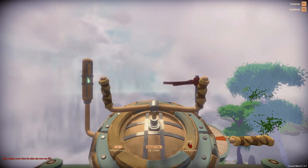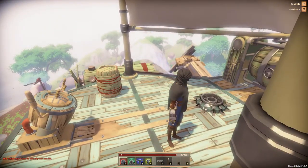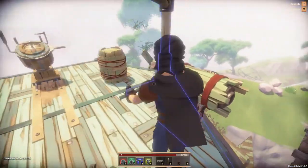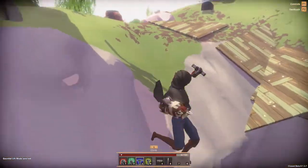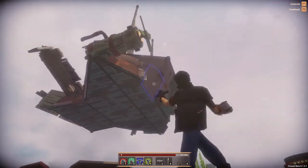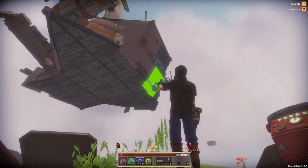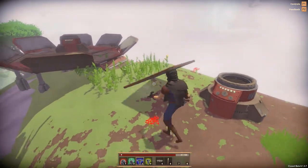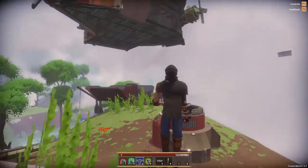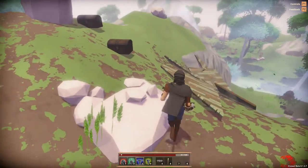The screen says: 'Ship weighs more than its atlas core sky core can lift.' That's a real problem. Of course it does. So what we're going to need to do is start taking off some of this metal plating that we cared so much about. If we're going to sacrifice metal plating it should be not on the very front of the ship.